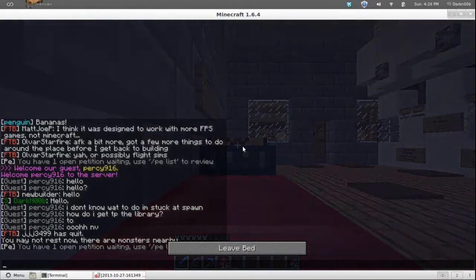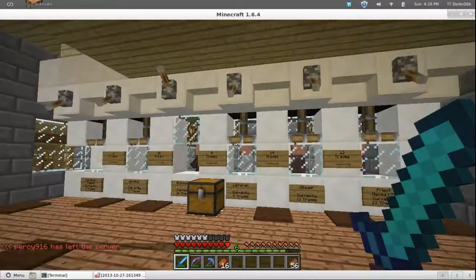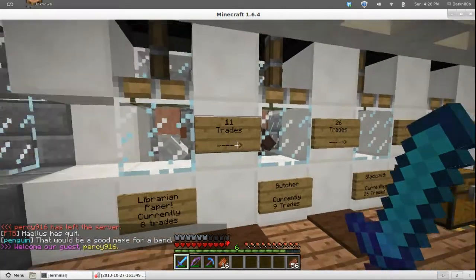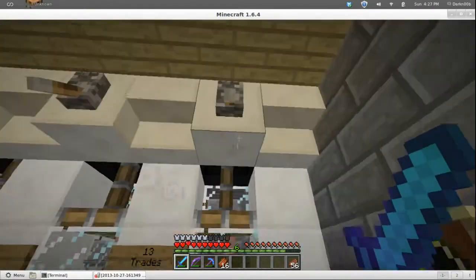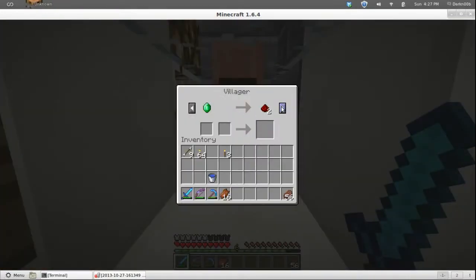I hear an enderman out there — go away. Tools, weapons, armor — I'm set. I don't ever need to use diamonds again. Let's see, this guy's got 13 trades and he can do some minor enchanting for me. For example, if I give him an axe and three emeralds he'll give me a diamond axe with Efficiency 2 on it — not bad.